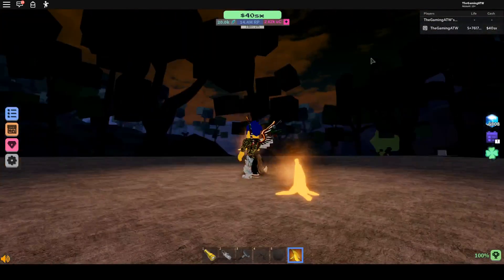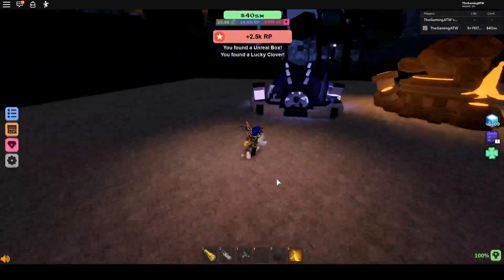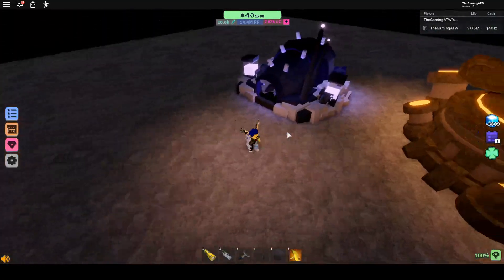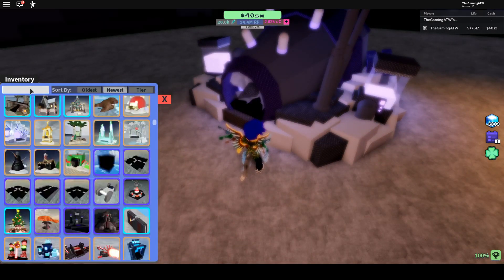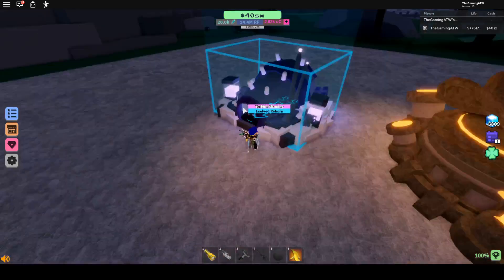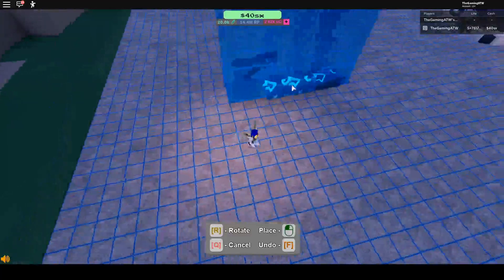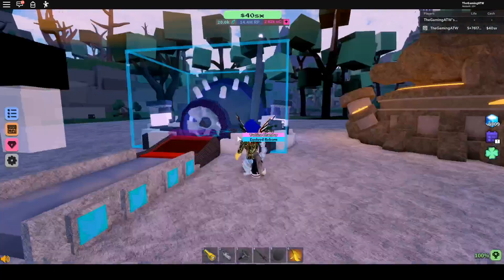It does a lot of damage. Next is the Turbine Chamber — it does 11 times damage, and when it's overheated it does 7 times. The Turbine Chamber is an evolved reborn from the Cooling Chamber and it takes 11 to evolve. I use this in my cannon setup — it's pretty good. You put it in the back and it launches the ore from the back.